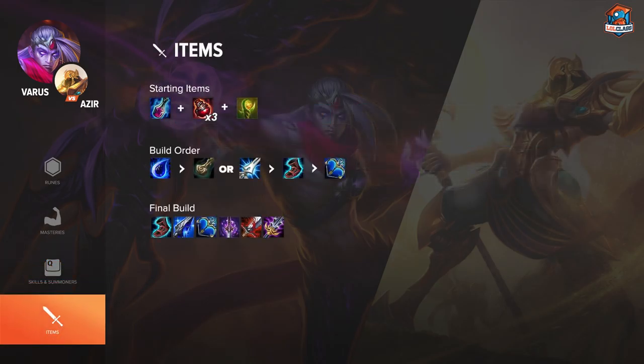For starting items I like Flask because Azir is a very pokey champion who harasses you a lot in lane, so the extra sustain helps out. On your first back you want to get Tear of the Goddess — it helps a lot with mana and lets you spam your Q repeatedly. After that you can go Brutalizer for a stronger early power spike in terms of poke, or Manamune to stack mana faster since Varus can't stack it quickly on his own, though Manamune lets you stack using auto attacks as well. Your mid-game core will be Manamune, Brutalizer, Last Whisper, and CDR boots — giving you 40% CDR, flat AD, and armor pen, which is your huge power spike for grouping and poking people down.